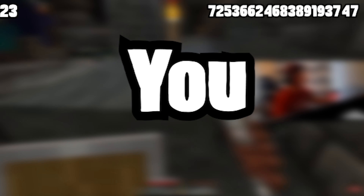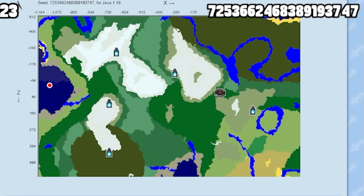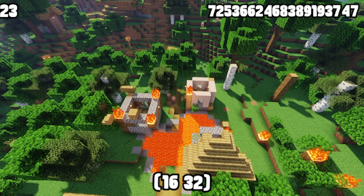Here's a challenge for you — conquering an ancient city is easy for some, but can you conquer five? This seed has five ancient cities all within a 1,000 by 1,000 block area. And to top that off, there are two woodland mansions and a village in the surrounding area as well.